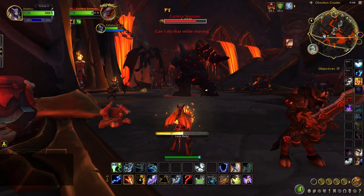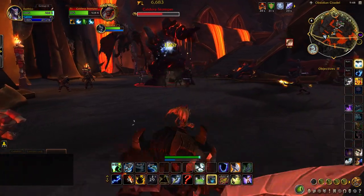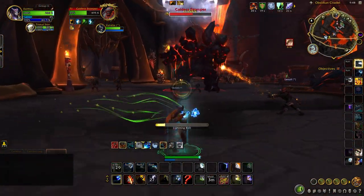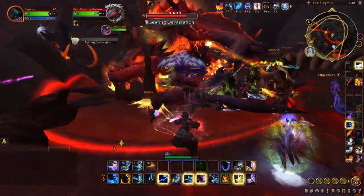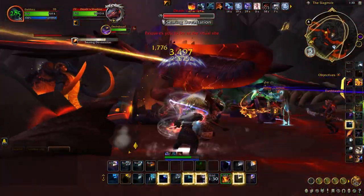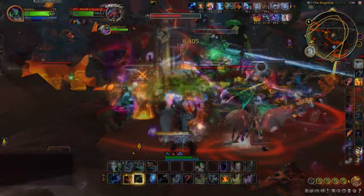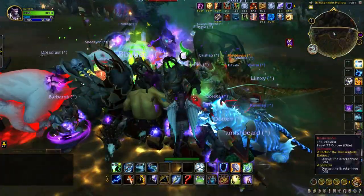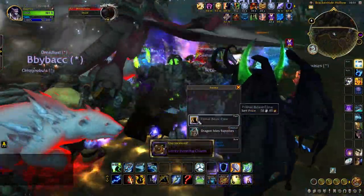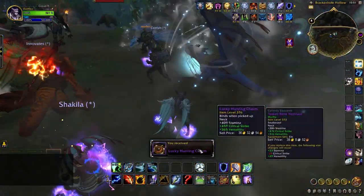In no particular order, I want to start this video off with super rares, which is a term coined by the general community. These super rares are stronger than your average rare, often requiring groups of players to defeat. They can be a fantastic source of gear, as they are able to drop items scaling all the way to 385 item level, and can drop items daily, capable of dropping decent upgrades for very little effort.